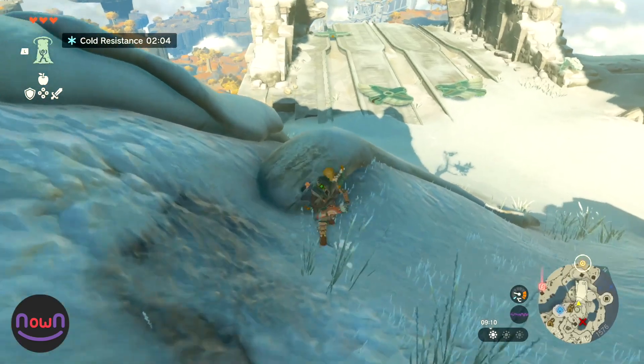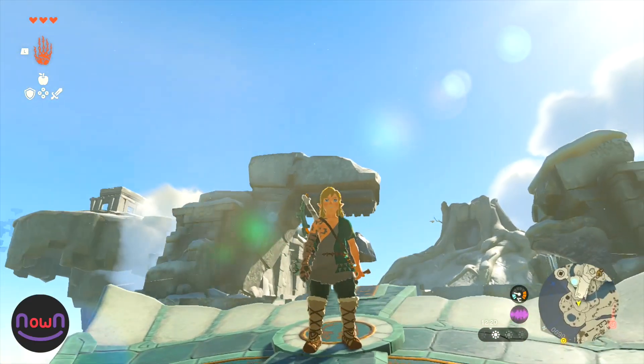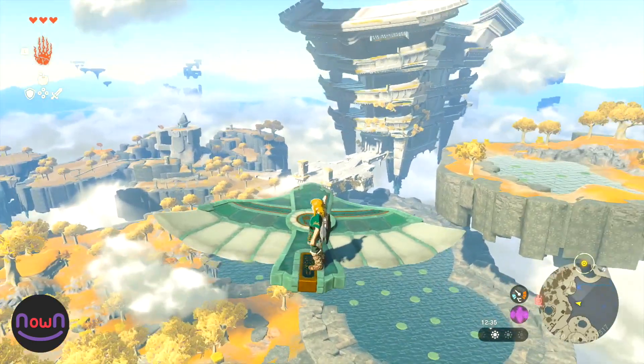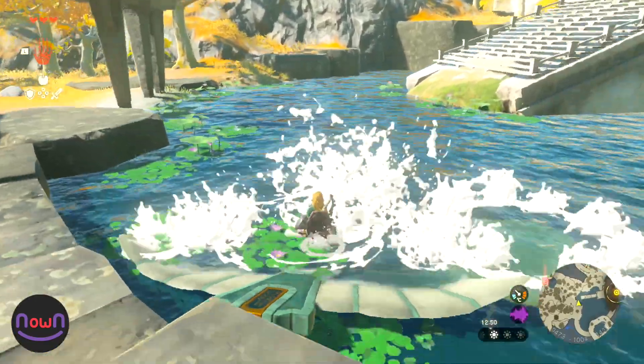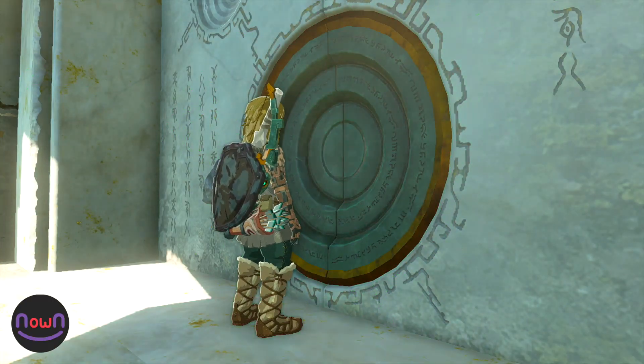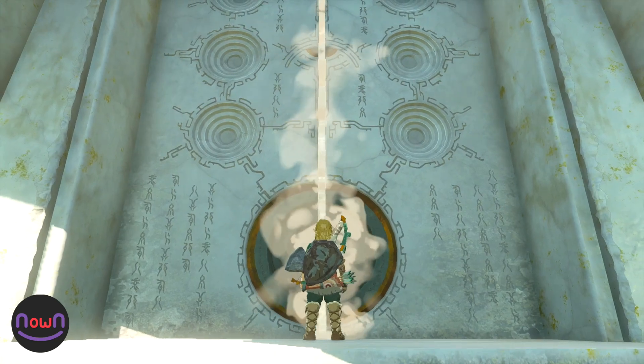If you haven't already, head to the Temple of Time. There's a good chance you're heading there from the third shrine, so simply use some wings to glide down and dive into the lake nearby. With the three Lights of Blessing obtained from the first three shrines, it's now possible to open the Temple of Time door.